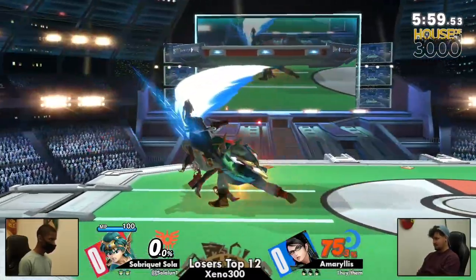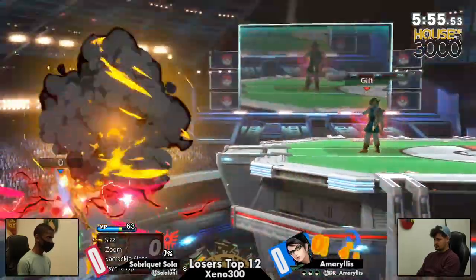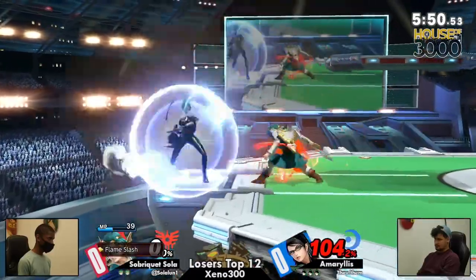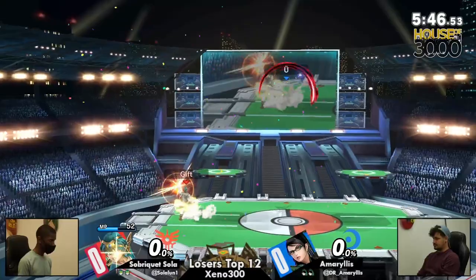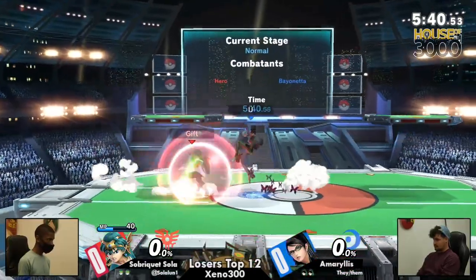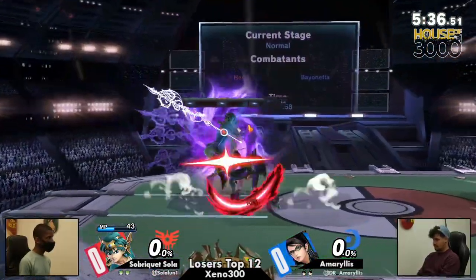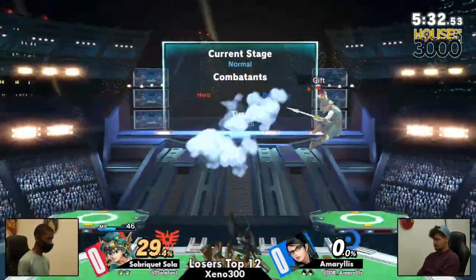You're crazy with that. Amaryllis absolutely deletes that first stock, but Sola trying to get back into this with a kaboom on deck — still not going to take the stock. Wasn't able to get the two-frame, but you whiffed the heel slide on shield and ate the down smash for it. So unfortunate. And now it's going to be in question — just stopping Hero from playing with that spell menu, and Amaryllis already knows how to shut down Heroes with Bayonetta's phenomenal burst options.